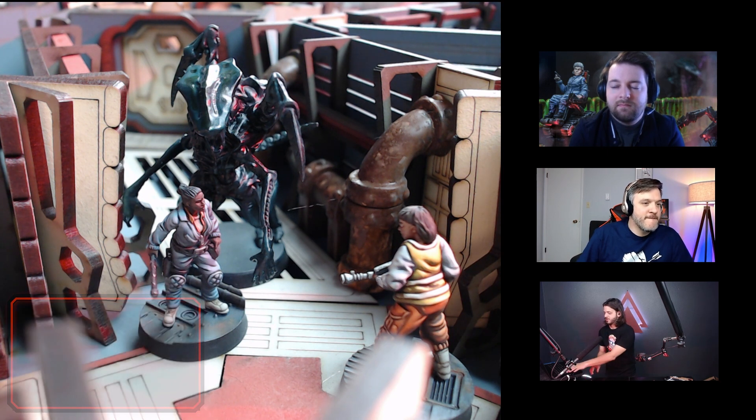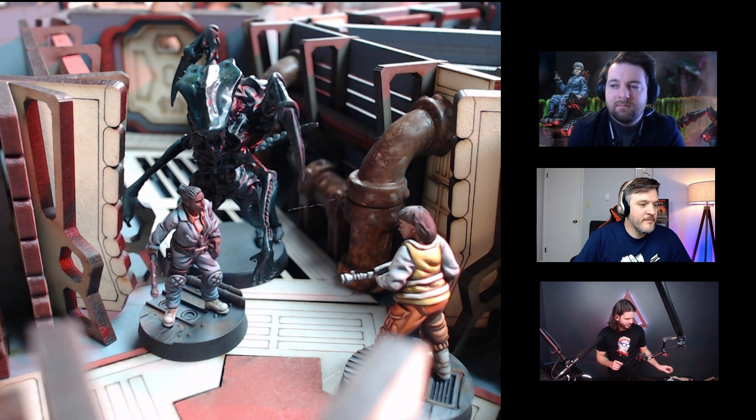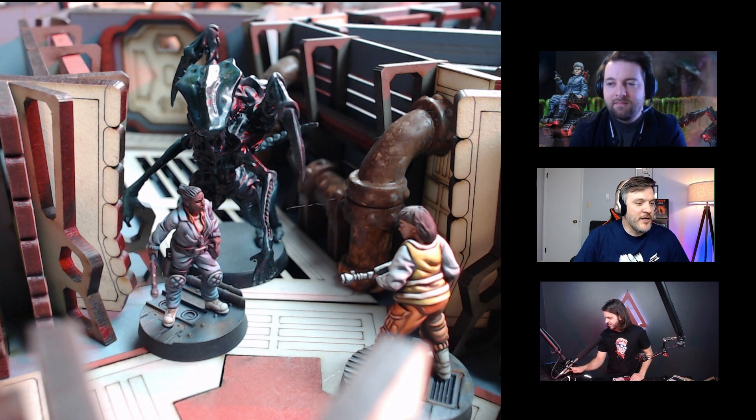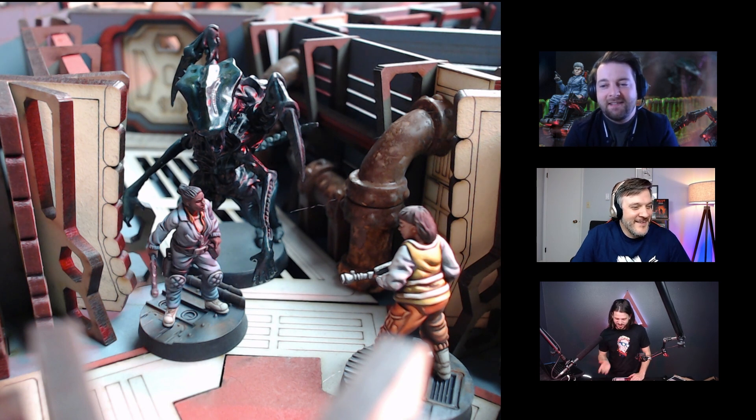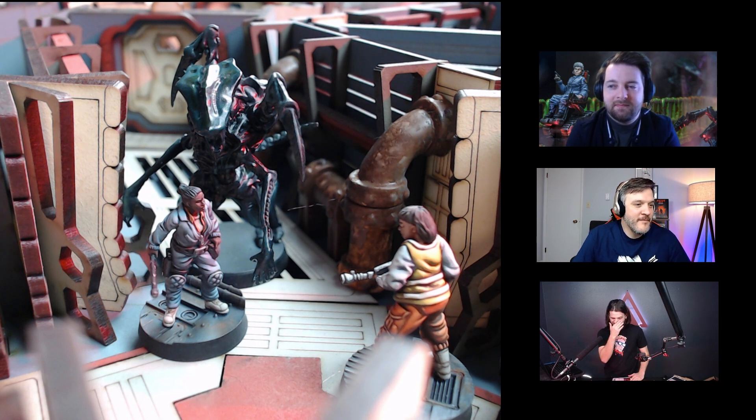The lieutenant normally has 20 hit points, but she's already been taking damage this round. She was hit earlier by the xeno's chitinous spikes attack — I like to imagine them as Pokémon moves. Normally 20 points, we'd already lost five, and now this is another 11, so we've lost 16 total. She only has four hit points left.